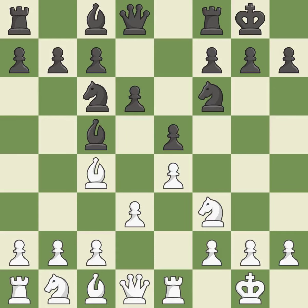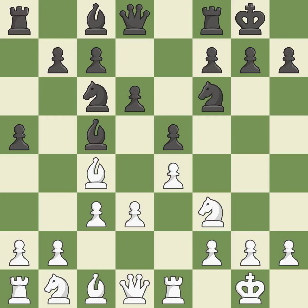The bishop is prepared to move into a functional square. This is the final book move — among the best actions. This develops a knight from its starting square, activating it — that's good. This defends the pawn that was attacked. It is quite good.